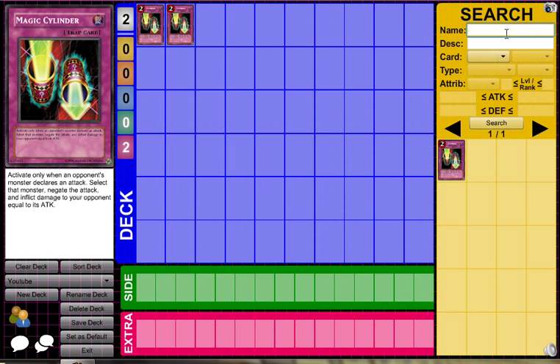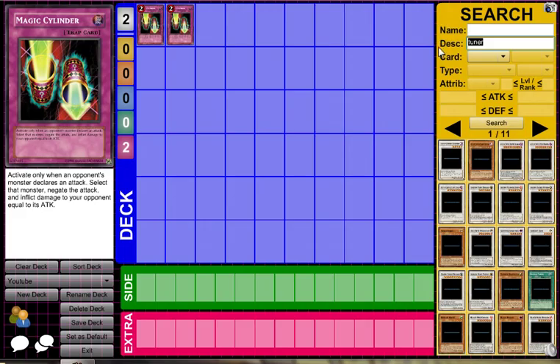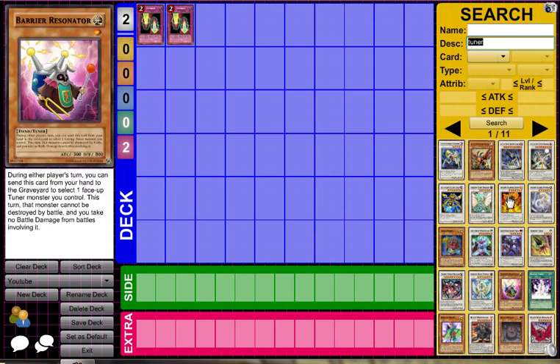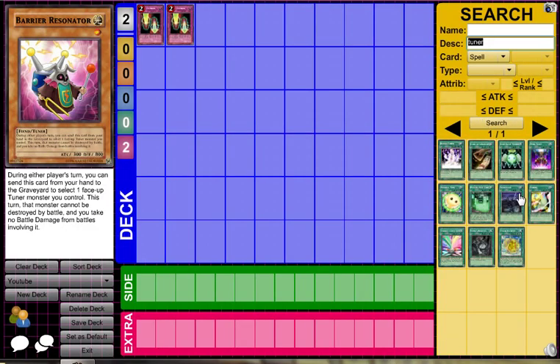And if you just want to search by the description of the card — say you want it to be a Tuner monster if you're using synchros — you can just type in Tuner and all the Tuner monsters will come up. Down here you can pick monster, spell, or trap to narrow down your choices. So if you select spell and type in Tuner, the spell cards related to Tuners come up.